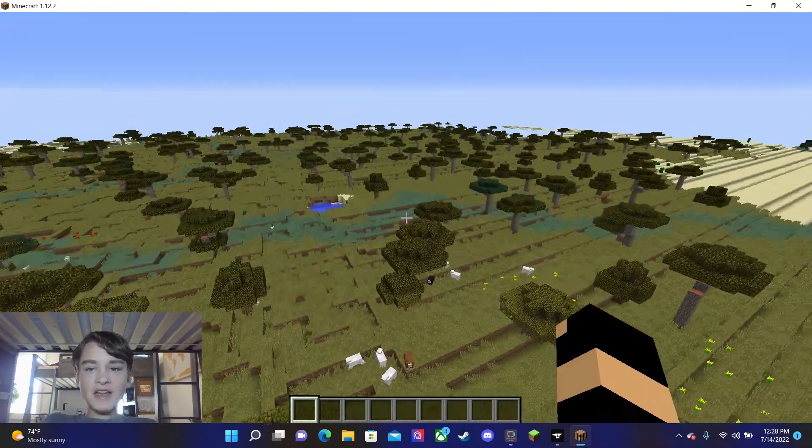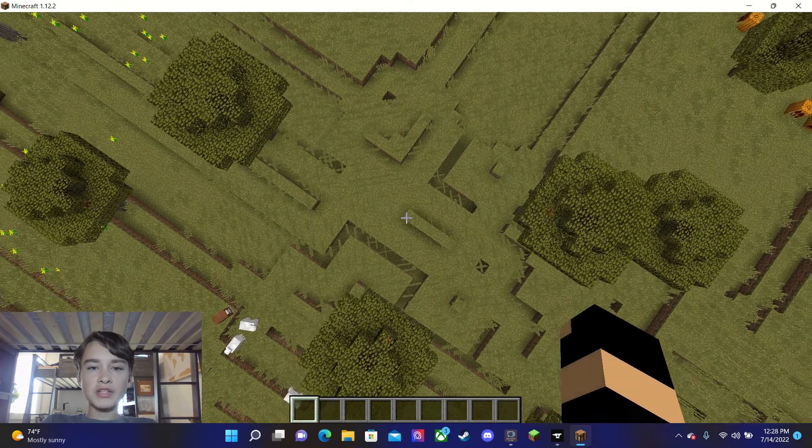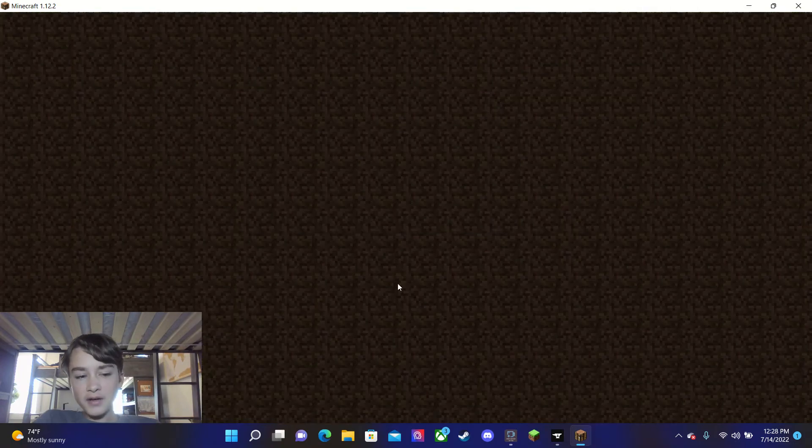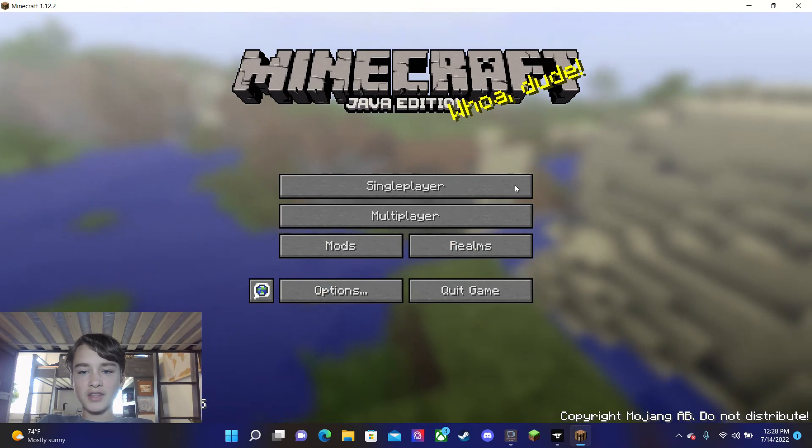Just setting the far lands closer to spawn squishes the terrain in more, and cubic chunks is probably what's causing those repeating patterns. I don't know — I'm not a complete far lands expert. I'm not even sure anyone on YouTube has covered this.